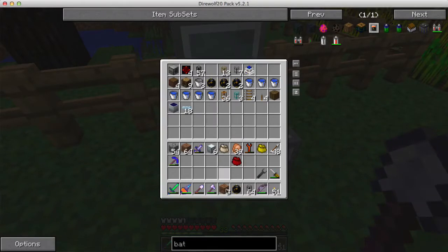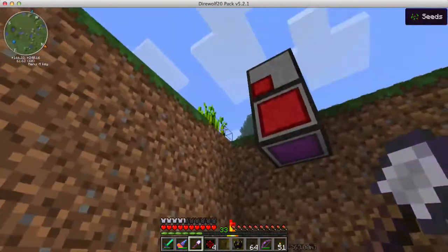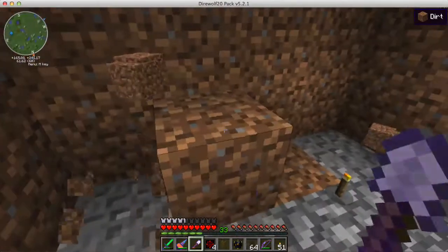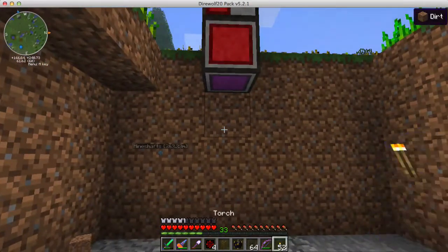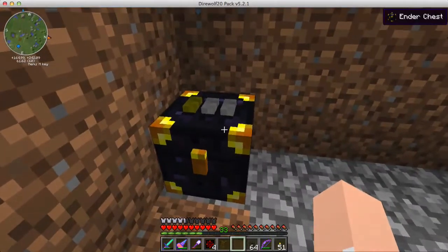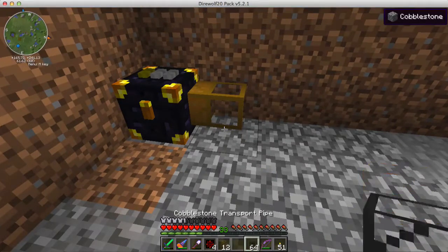One of the things we want to do is get bones — because we want to get bones into the cart, because that's fertilizer to grow the wheat faster. We're going to do that by setting down an ender chest right here, and we're going to pull out the bones with a wooden transport pipe, and then we just go up here.